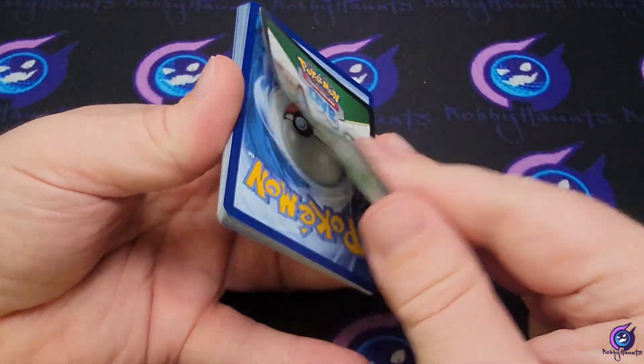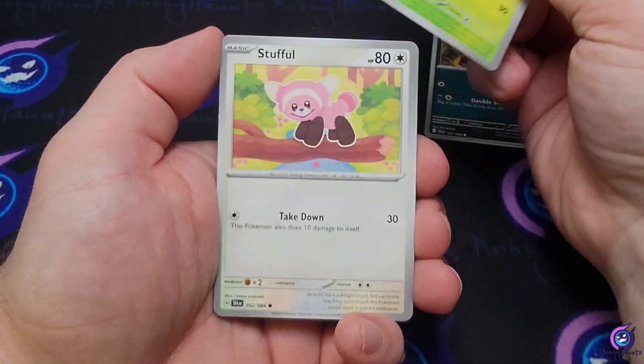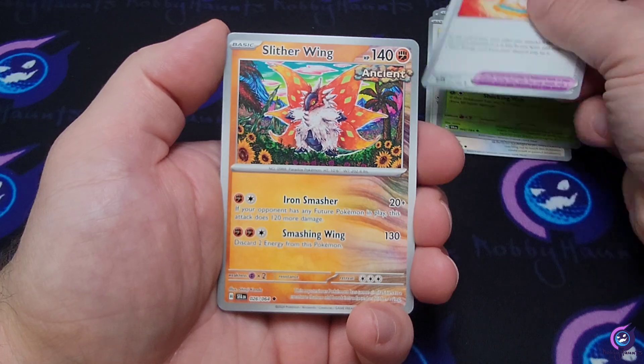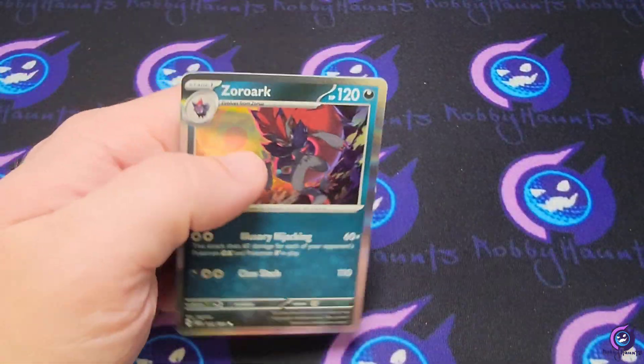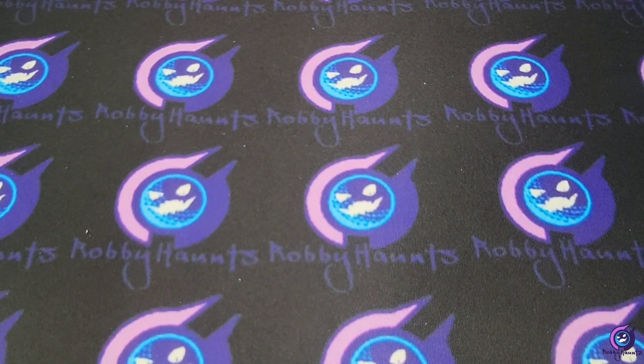Can we get our Houndoom? Energy — we got Azura, Dark Tricks, Stufful, Houndoom again (not the one we want), Galvantula, Power Glass, Slitherwing, Dustnor reverse, Horsey. So no Houndoom — but we did get an Azura art rare. It wasn't terrible though — we got three hits out of the ETB. Shrouded Fable has been tough for a lot of people; it's not a very forgiving set. But we got a nice full art, an illustration rare, a regular EX, and the promo as a little cherry on top.